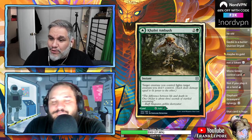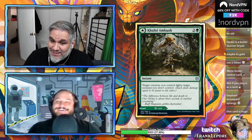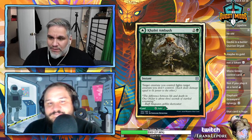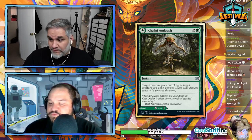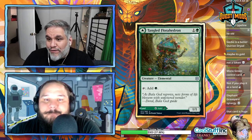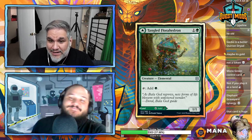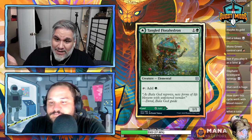Colony Ambush — three mana instant: target creature you control fights target creature you don't control. A removal spell at instant speed on the back of a land. This whole cycle of cards is so wonderful. Colony Ambush goes on the list.